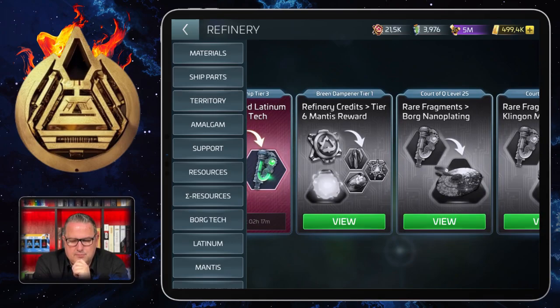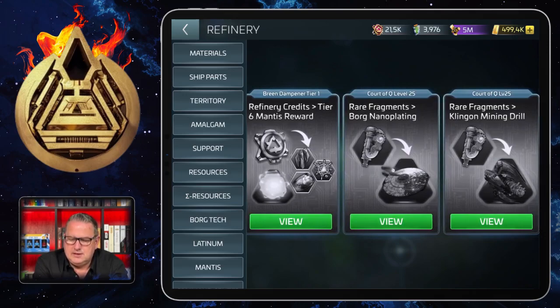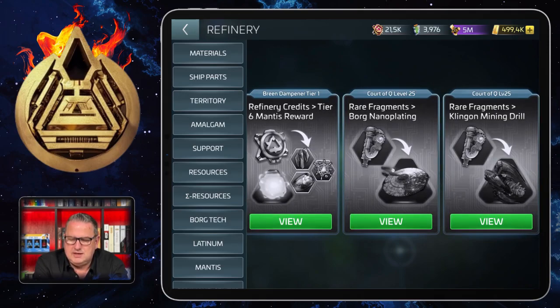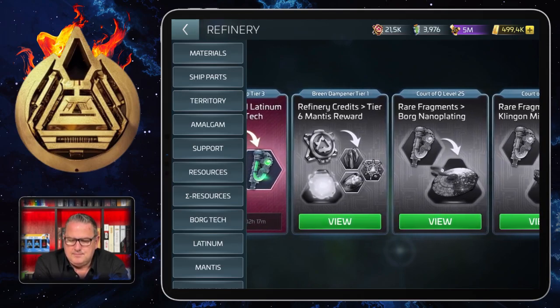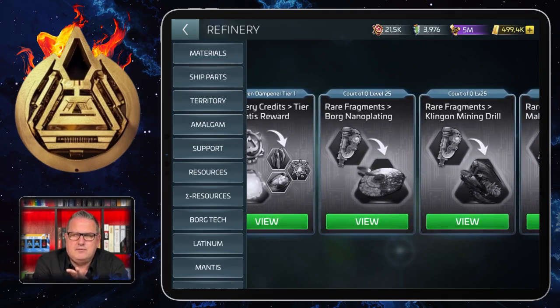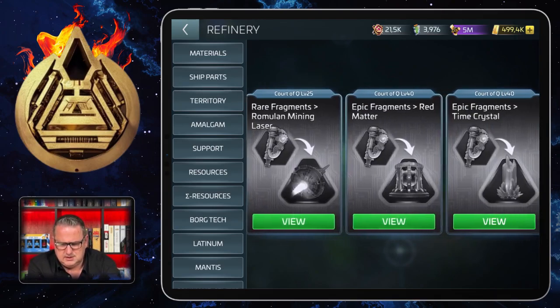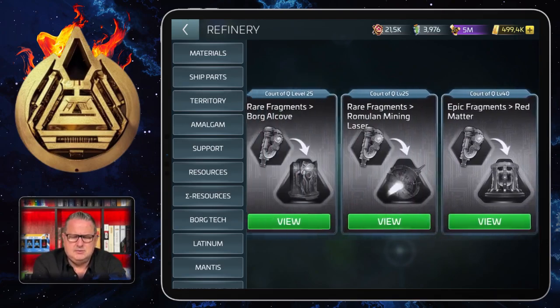There's a refinery for the Breen Dampener where you get Tier 6 Mantis rewards for the refinery credits. I cannot show you that because I didn't buy the Breen Dampener. Then we have certain things for Court of Q level 25. I should also mention there are a few for Court of Q level 10 — though I don't know if they're still in there, as they disappear once you've obtained them.